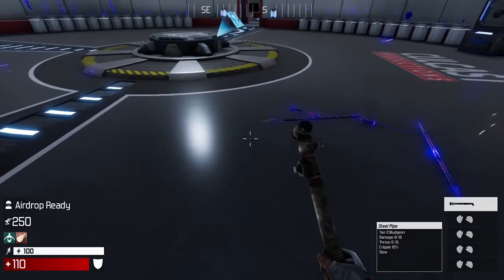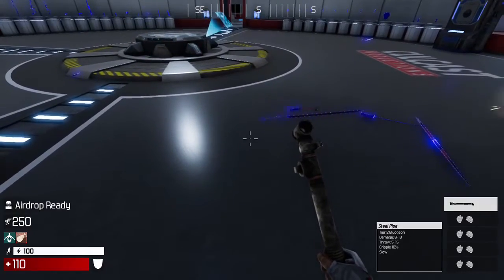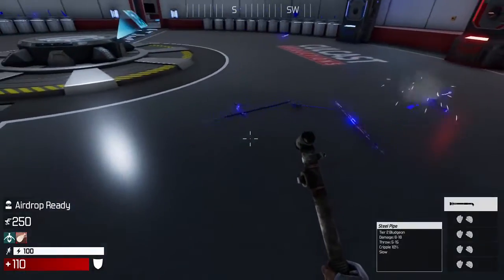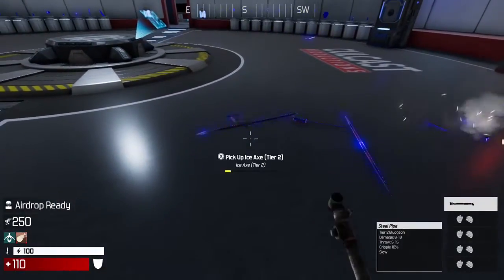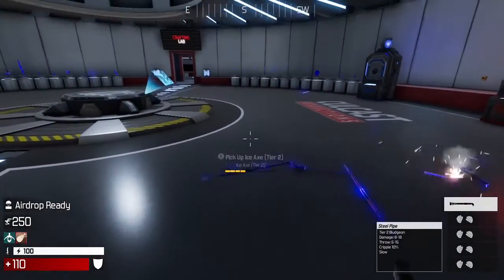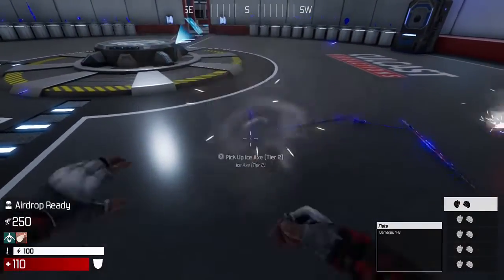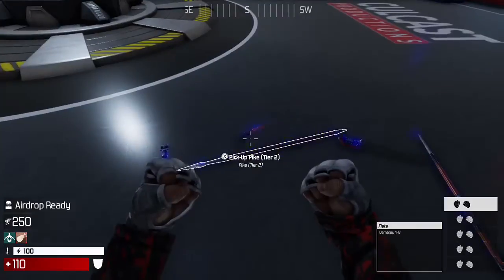Next we have the steel pipe. As you can see, it is slow. It does have a 10% cripple, but so do the tier 1 bludgeons, so it's not really an upgrade there. It does a little more damage, but because it's slow it takes longer to land a fully charged hit, and that could make the difference in a close fight.